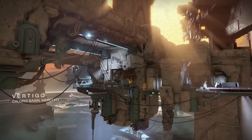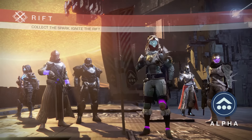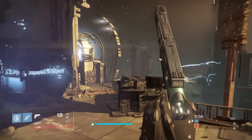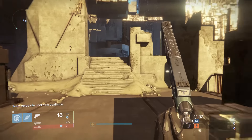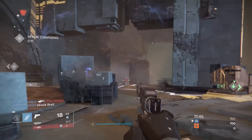Yes, you heard it right — the Young Wolf's Hell. This is a brand new exotic sword coming to Destiny, and it was actually leaked. The IGN fire team was playing some gameplay and they leaked this completely by accident. Bungie pretty much didn't allow this to come out early, but it has.